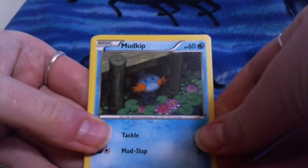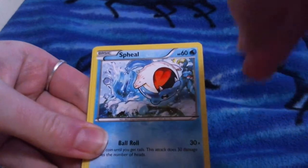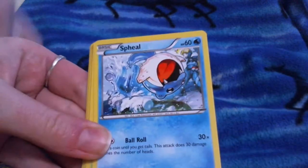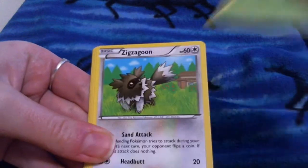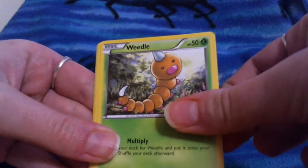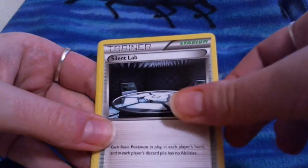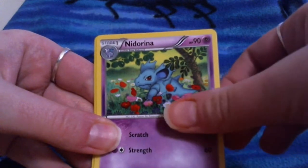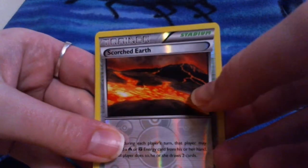Let's see what fun stuff we get in this. It's a Mudkip. We have Mudkip, Spheal, Shroomish — these are some fun new arts — Zigzagoon, a Weedle, a Repeat Ball trainer, Silent Lab trainer, and a neat arena laying in the flowers. Our reverse holo is going to be the Scorched Earth Stadium trainer.